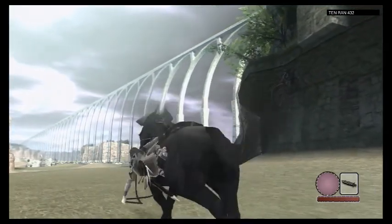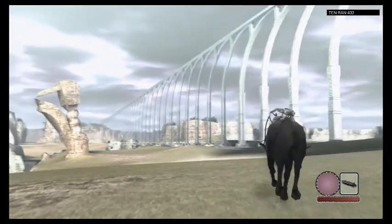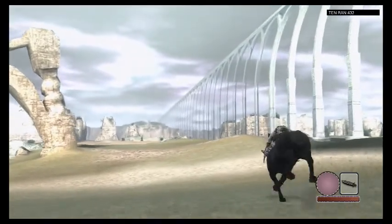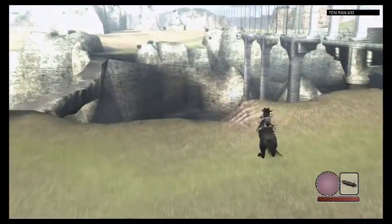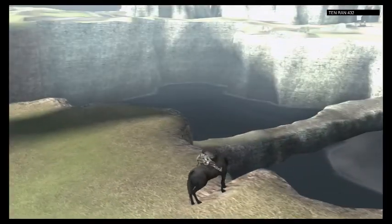Cool thing you can do in this game — there are a few extra features. You can do some horse riding tricks. I'm on the side of the horse — it's Agro. You can lean over on the sides, duck down, and I believe you can stand up as well. But for now, let's just go into this next Colossus, which is right down there according to our light map.